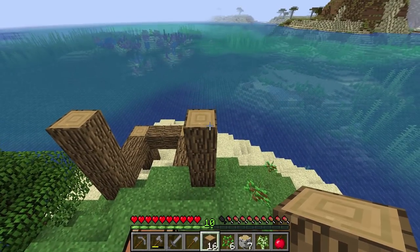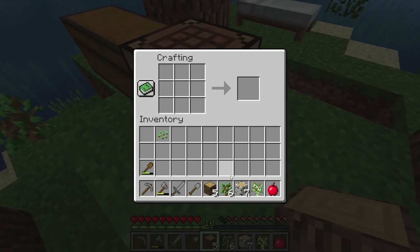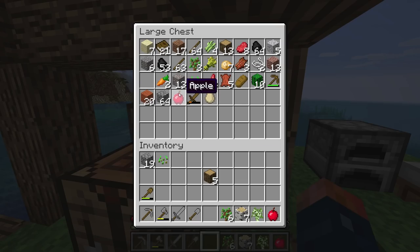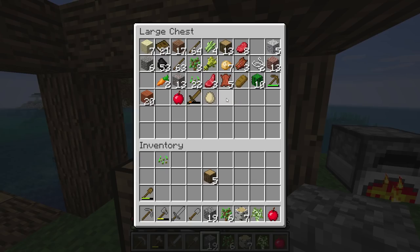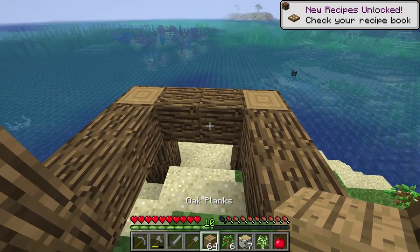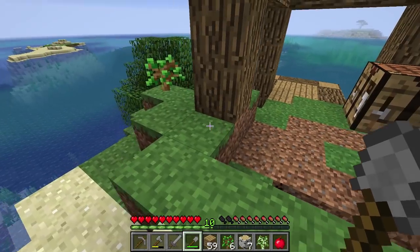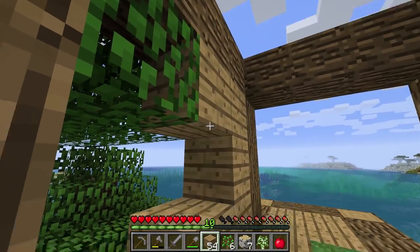There we go. Let's get a furnace going - that is something I'm going to need. I'll place it out here because we have enough coal to get some cobblestone smelted up. Let's grab some more wood and turn that into planks to make ourselves a little house. The base will be cobblestone and the walls will be wood. A little window here and we can expand onto this at any time.